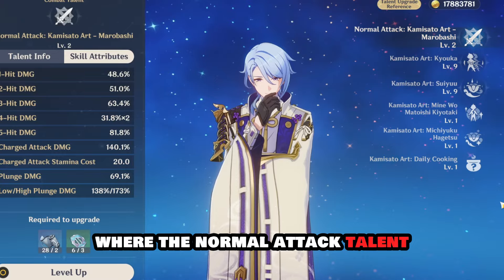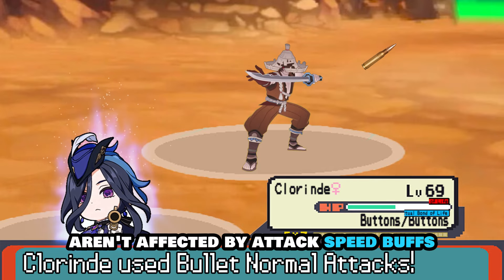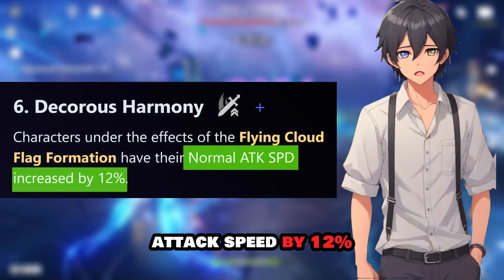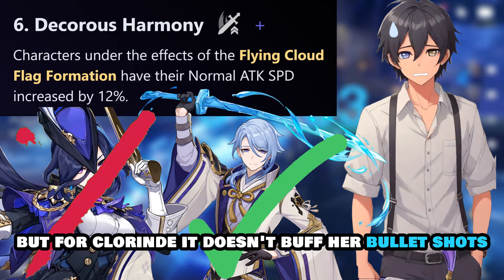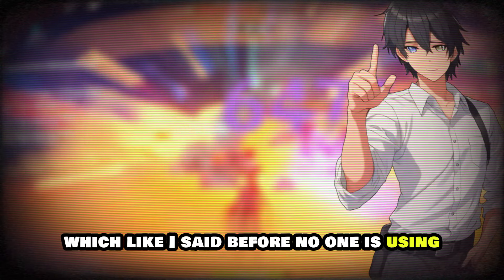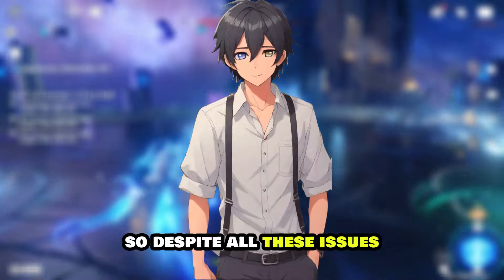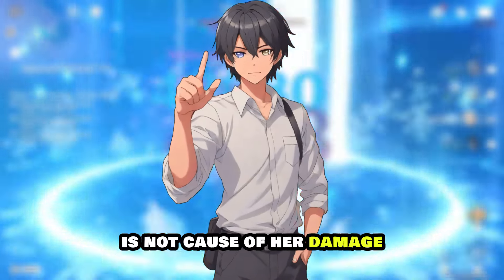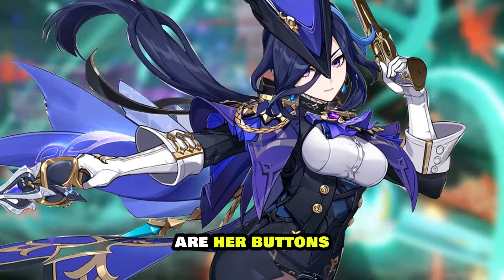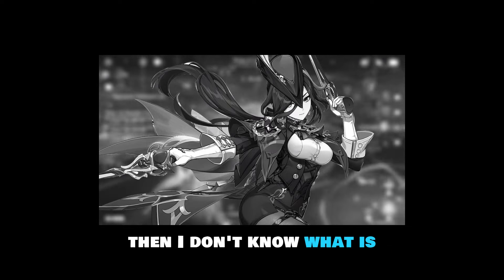Her skill is somewhat like Ayato's — the normal attack talent is useless and the character is skill-reliant — but unlike Ayato, Chlorande's bullet shots aren't affected by attack speed buffs. For example, Yunjin's C6 buffs attack speed by 12% which works for Ayato, but for Chlorande it only buffs her normal sword strikes which no one is using. Normal attack damage buffs like Yunjin's ultimate still work with bullet shots, just not attack speed. Despite all these issues, the reason you should pull for her is her animations, which look absolutely incredible — and that might be worth it alone.